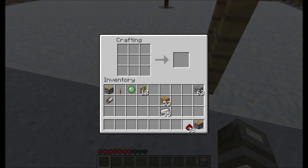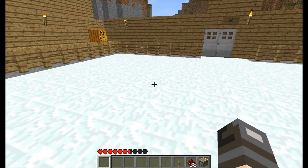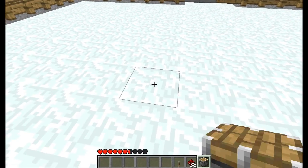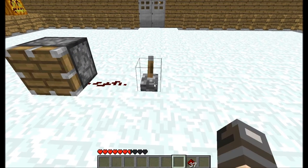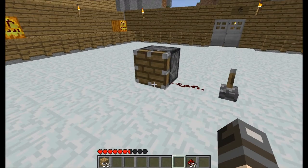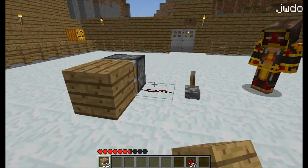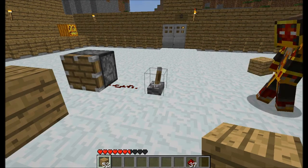Now to use a piston you can't just tap it, you have to use some redstone or a lever. I'll show you how to do that. Let's place some wood planks. Now here we go — it simply just pushes it.